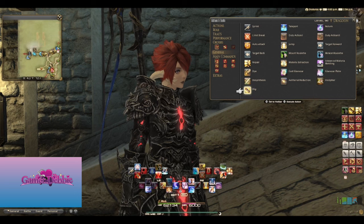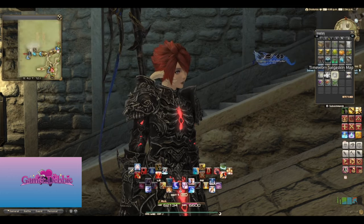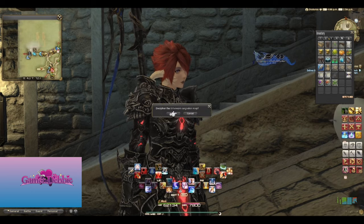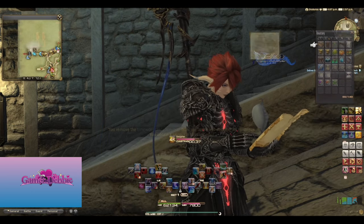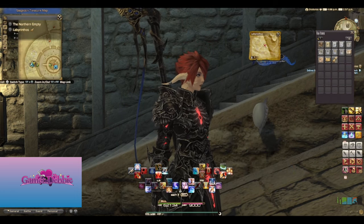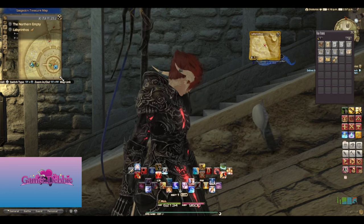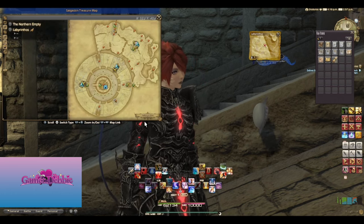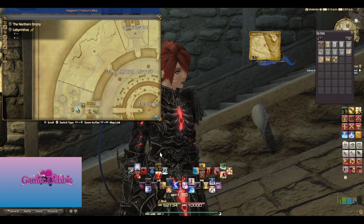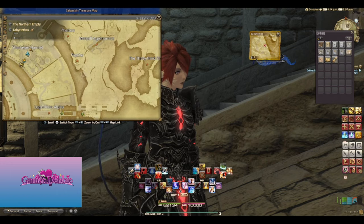Maps. Once you get any class to level 36, you can pick up the quest Treasures and Tribulations in Eastern La Noscea. This grants you the actions Decipher and Dig. Once you get your hands on a map — we'll cover how to gather them yourself in just a bit, but you can also get them from the market board — you use Decipher to get a super zoomed-in image of where the treasure is buried. You find the corresponding place in the zone and use Dig to cause your chest to appear.